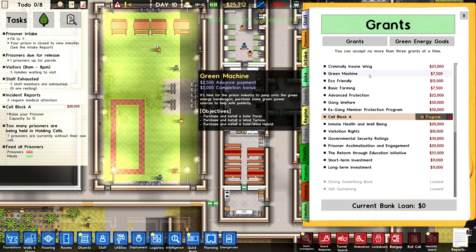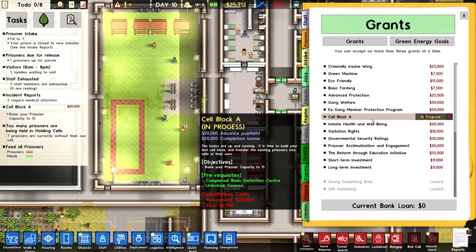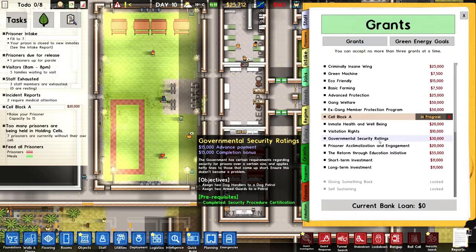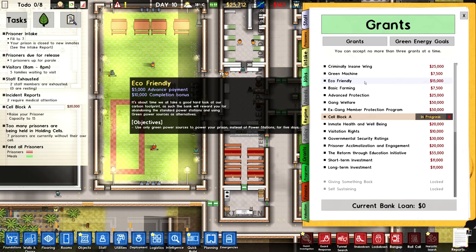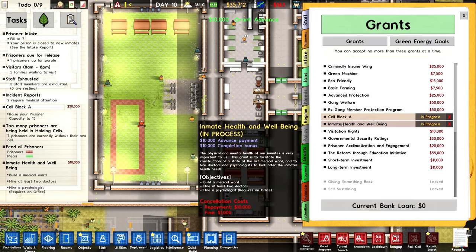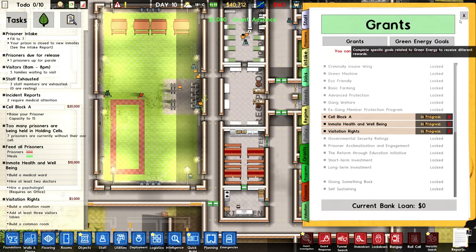We don't want criminally insane inmates — that's for sure. Gang welfare is going to take a little while. Cell block A is in progress. Building a medical ward with two doctors and a psychologist — we are working on that. Assigning two dog handlers — we can get there. Assigning three prisoners to work in laundry, kitchen, and cleaning cupboard — that's going to take forever. The green machine grant requires using only green power sources for five days — I don't know about that. Let's go for health and well-being because we can do that, and I guess visitation too. It's not the most money, but sure.